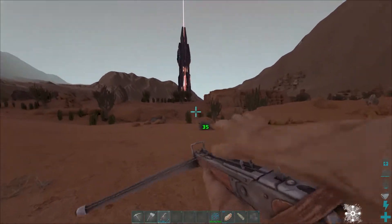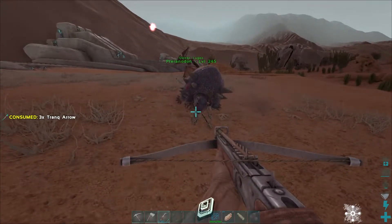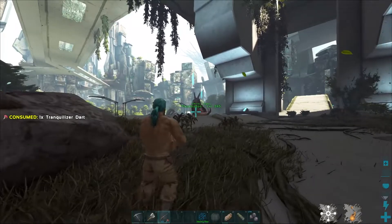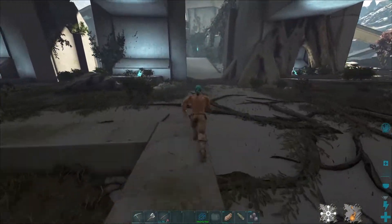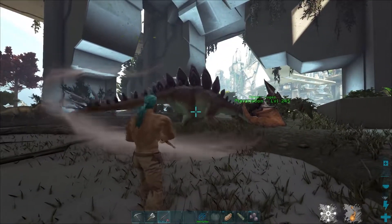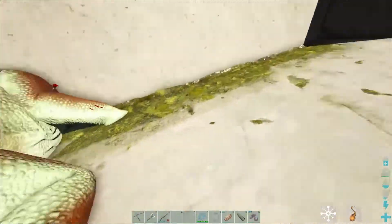Eventually though, I managed to find one that was slightly too lower level, but it will have to do because I'm too lazy to find something high level with just trank arrows. After knocking it out, I went to go find a suitable stego to tame while I was starving the dodicarus. The stego wasn't too much of a problem - it was a low level and I didn't mind. I could just run away, shoot, and run away again. There was a certain point where the stego stopped and started wagging its tail like a dog, so I peppered it with a ton of trank darts and it went down pretty quickly without a fuss.